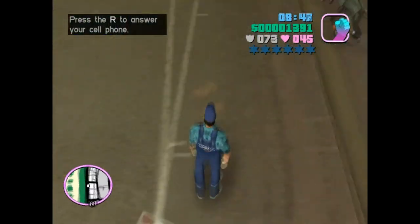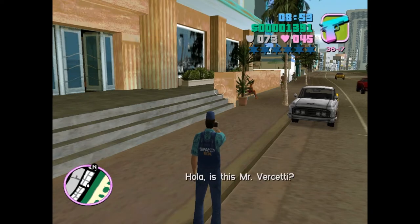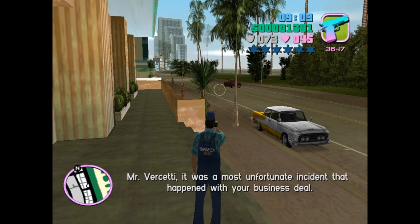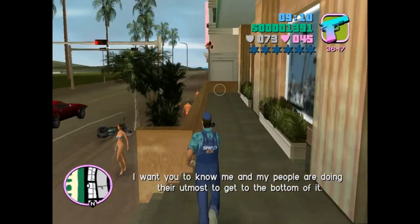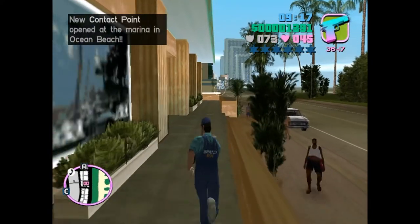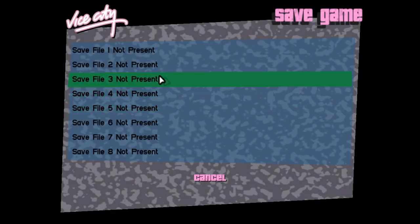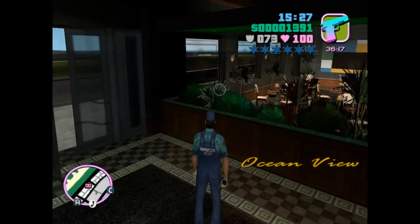Here I am. Ocean View Hotel. This is Cortes — you were at my party? It was a most unfortunate incident with your business deal. He says he and his people are doing their utmost to get to the bottom of it, and if I'd like to talk more privately, I can find him at the bottom. I guess next episode we see Juan Garcia Cortes in part two. So yeah, thanks for watching — see you all next time.